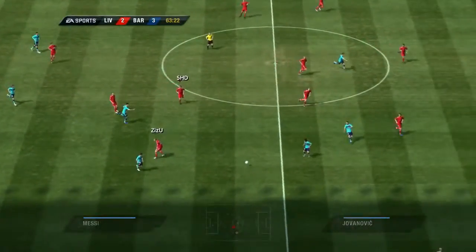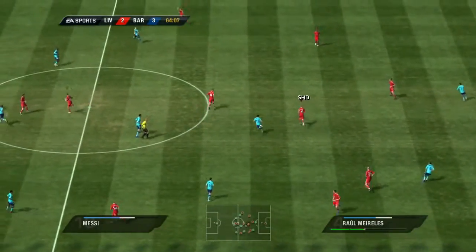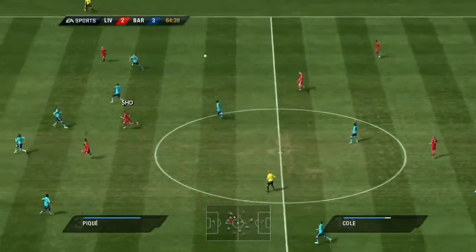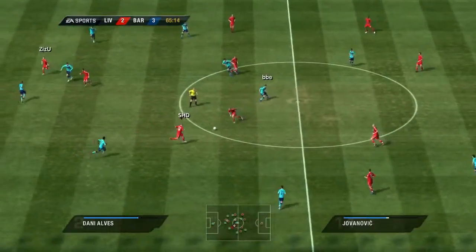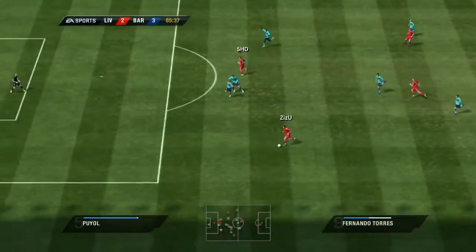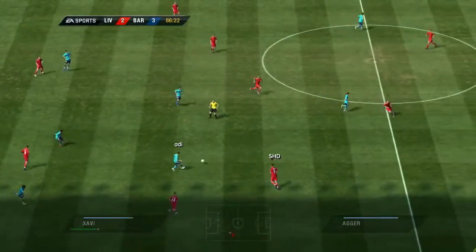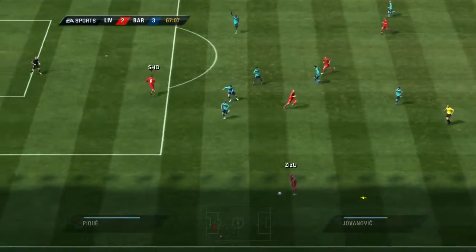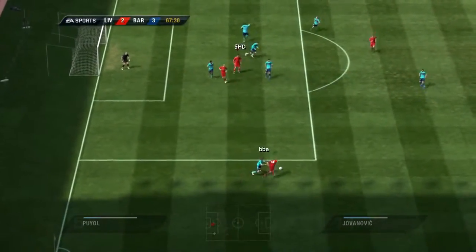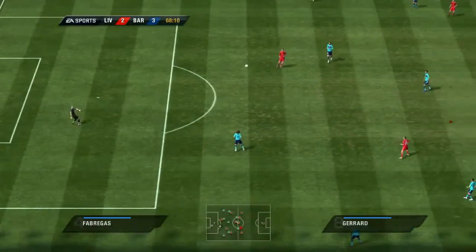Comfortable in possession. Joe Cole. Cesc Fabregas. He's gone in very fairly and won the ball cleanly. Gerrard. Cut out by Fabregas. Cesc Fabregas. Fernando Torres. Now Puyol with the tackle. Xavi. Cross could be on now — the advantage played well in a crossing position. Such a close call there and the flag has gone up. He would have been in for goal. I'd like to see that one again, because that was close.